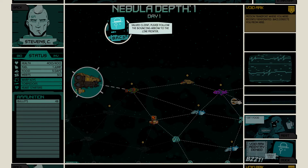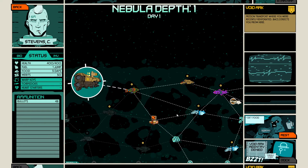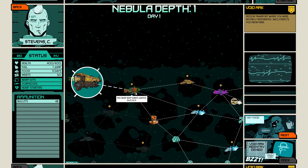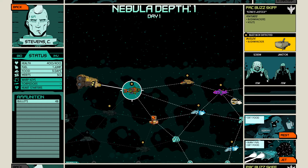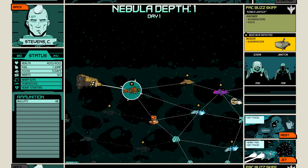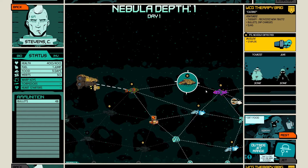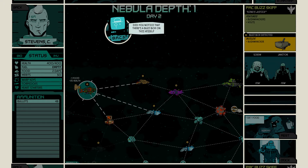All right, this looks like the map. Bouncing arrow to the line printer — so it's kind of like we pick our own way here. I'm guessing these are randomly generated. We can eat one food and rest, which I'm assuming is going to heal us, but we don't want to do that right now — we're 400 out of 400 HP. There's a bushwhacker in here. There's a couple of enemies. Did you notice there's a buzz box on this vessel?